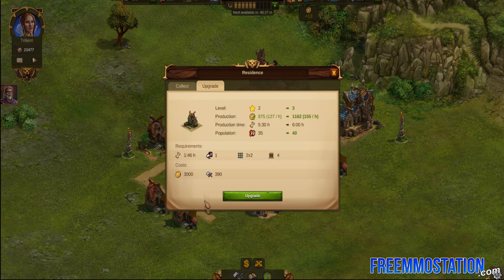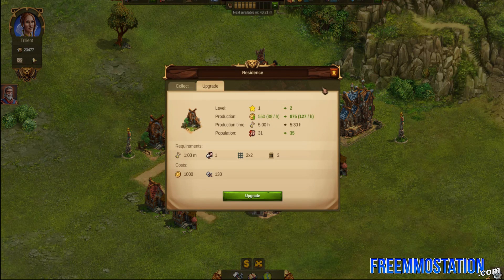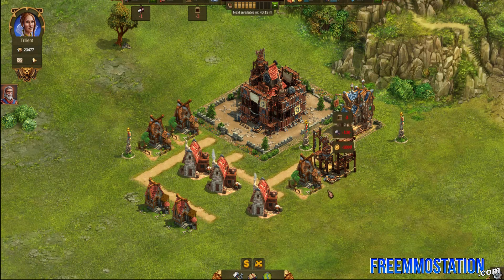You can speed up your building and resource times by buying gems, which costs real money. You can make everything easier and quicker by spending real money on the game. You can also only increase your worker count by paying for them with gems, at least as far as I've seen. You need workers to build more buildings at one time, so running around with only one or two will make the game a bit more of a chore. Upgrading your main hall increases the maximum capacity of all the resources you can carry, including workers and gold.